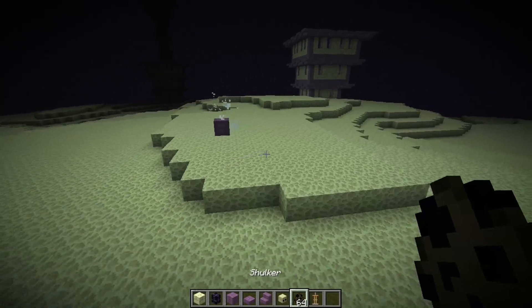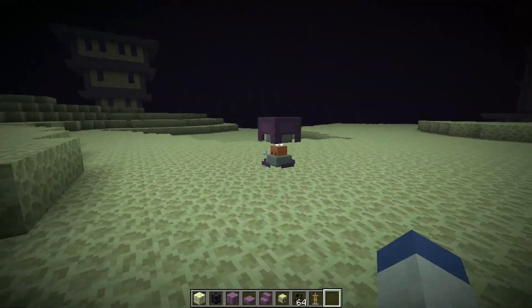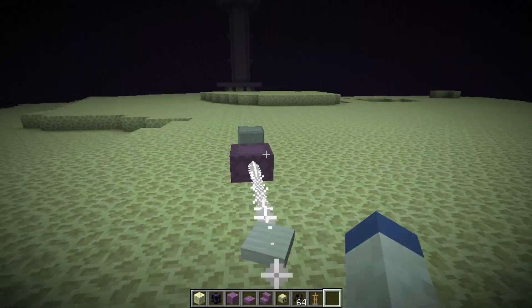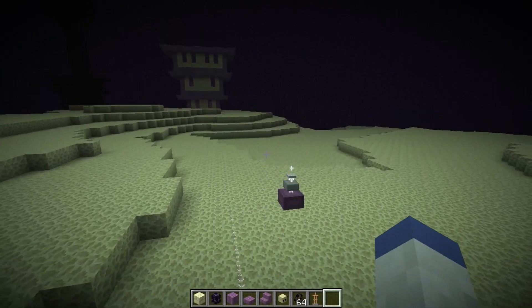Now the second one here is this command block egg. If I place this guy on the ground, he should be shooting — there we go — and it actually makes you levitate and everything, which is pretty awesome.